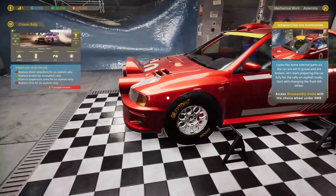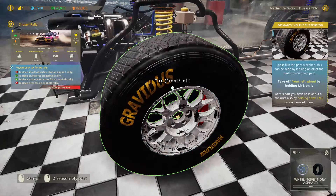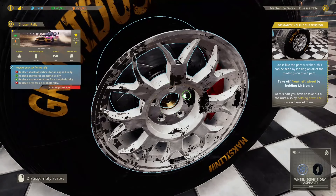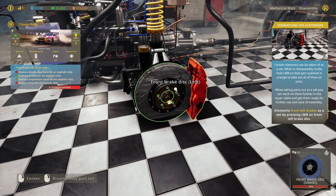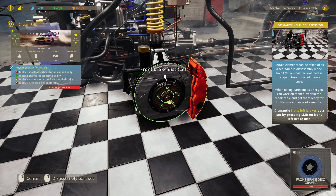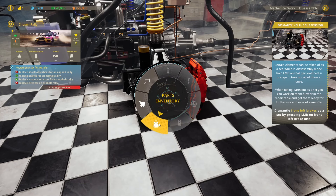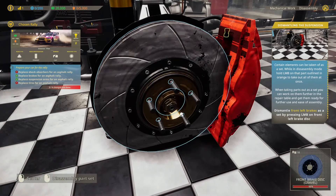The internal parts of the car are set to gravel and broken, so let's start preparing the car fully for the rally on asphalt road. Start by changing the front left wheel. So we need disassemble mode — this is the front left. Certain elements can be taken off as a set while in disassembly mode — hold on the part outlined orange to take out all at once. Dismantle the front left as a set.